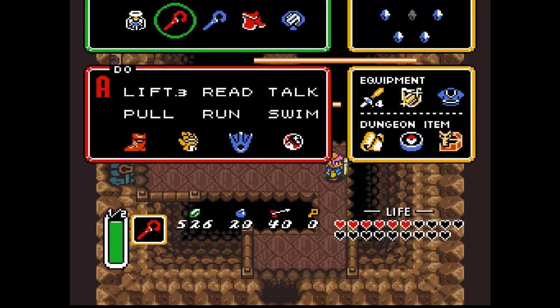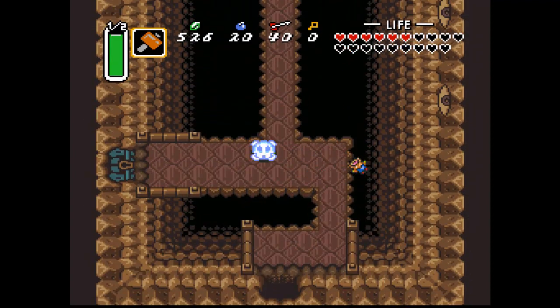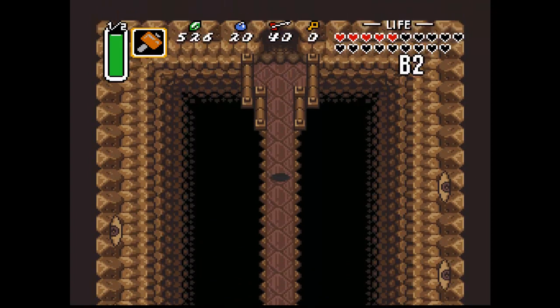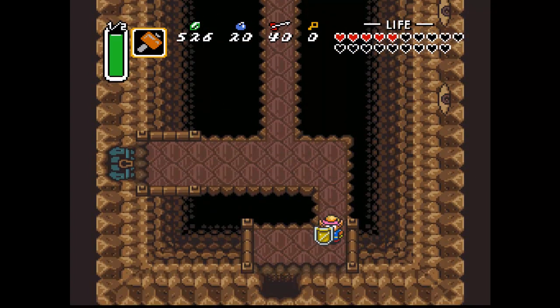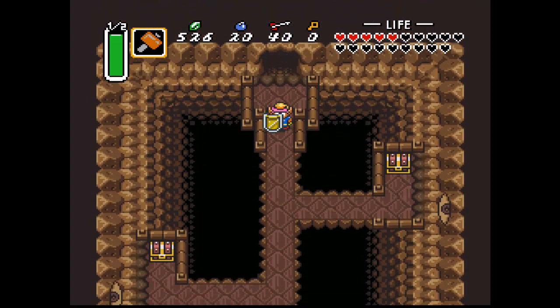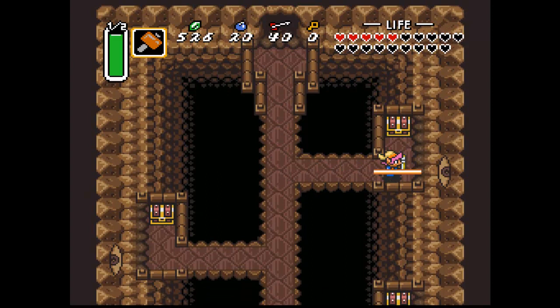Go ahead and dart down here. You can kill this guy with a hammer if you ever feel so inclined. I need a key in order to get through there, which is why I thought there was a key in the other room, but there's probably a key in here. I got the mirror so I am good to go.